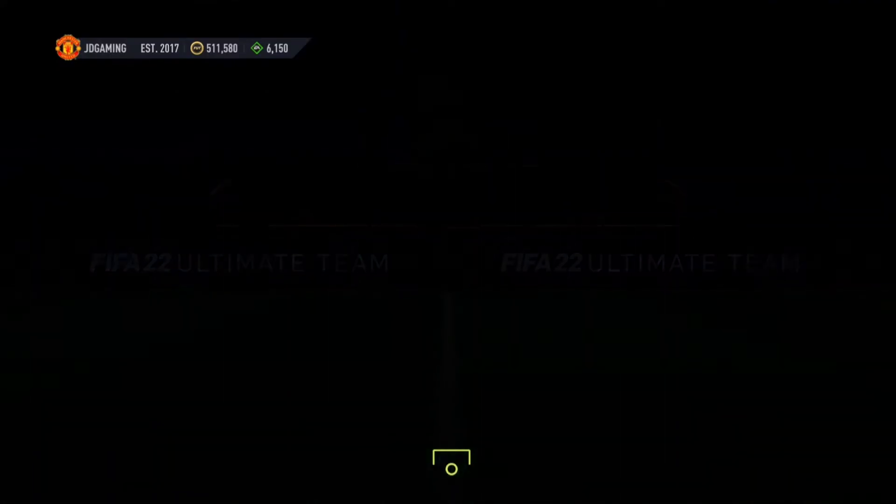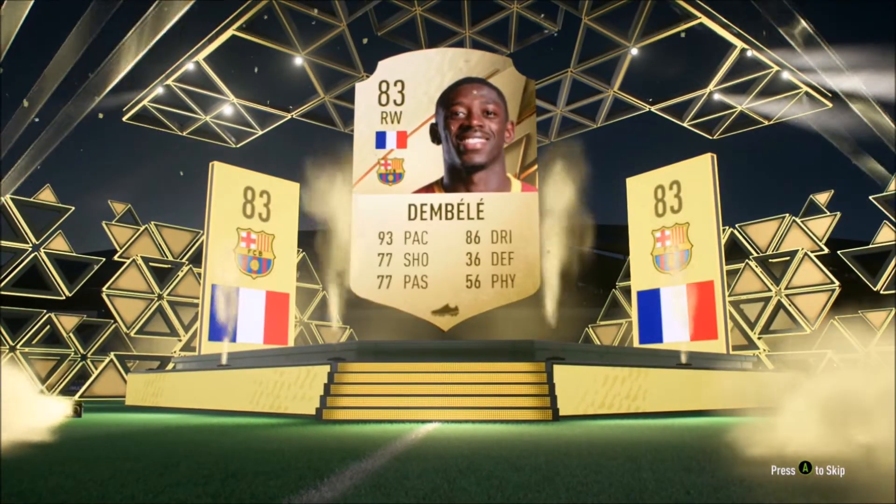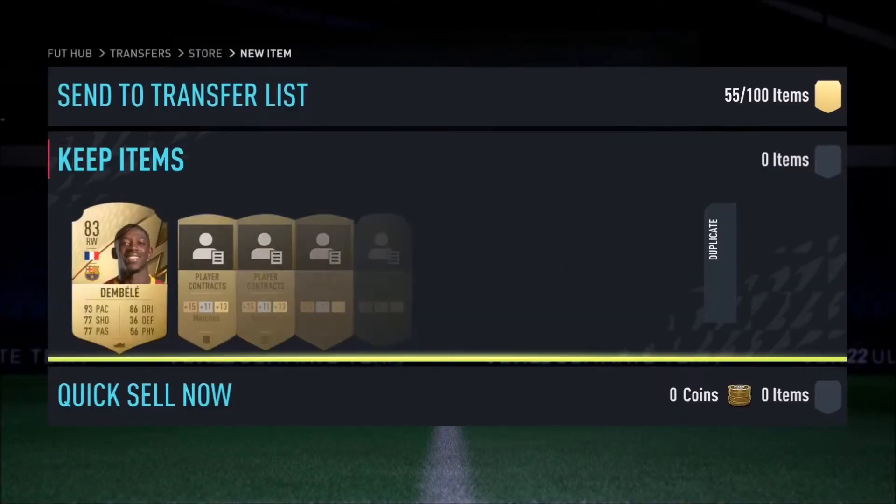Allan Saint-Maximin — I kept skipping, I know it wasn't a walkout, but that is a big pull. He still goes for around 25,000 to 30,000 coins. Then Ousmane Dembele — he's around 70,000 coins. I was super excited about getting him; he's a fantastic winger with a five-star five-star combination.